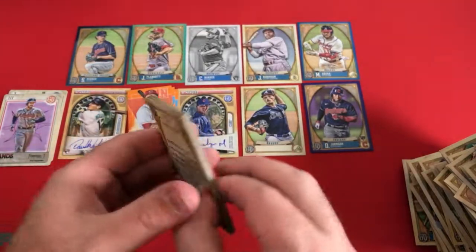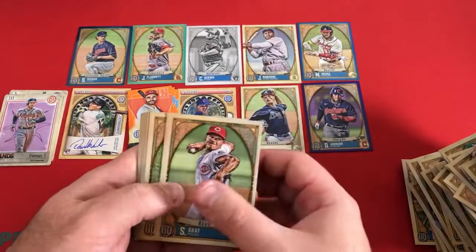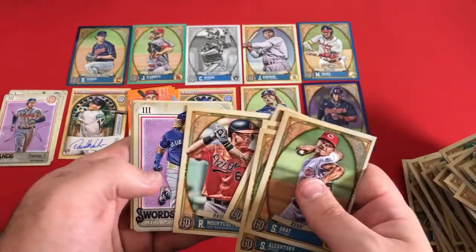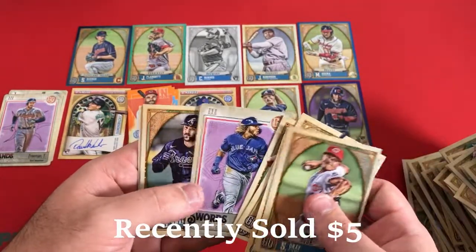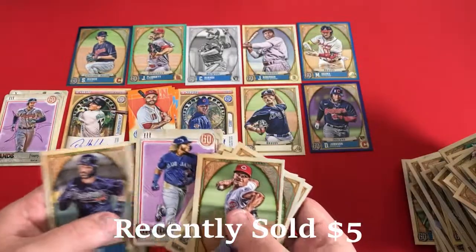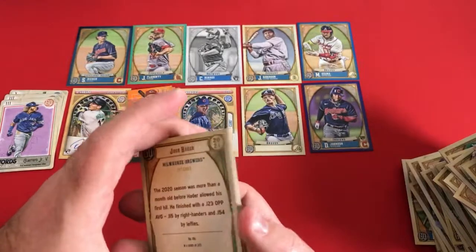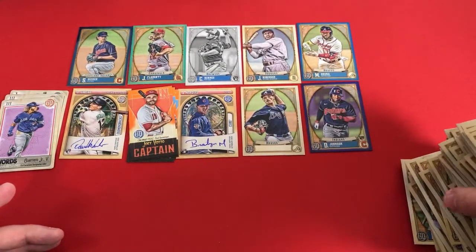It looks like our final pack is going to have our last Tarot of the Diamonds. Sonny Gray, Sandy Alcantara, Ozuna, Brian Reynolds, Ryan Mountcastle, Vladimir Guerrero Jr. is our final Tarot of the Diamond. Dansby Swanson and Josh Hader round us out.